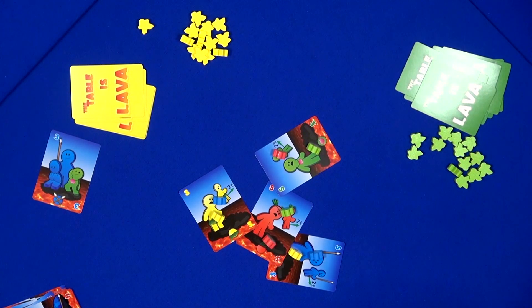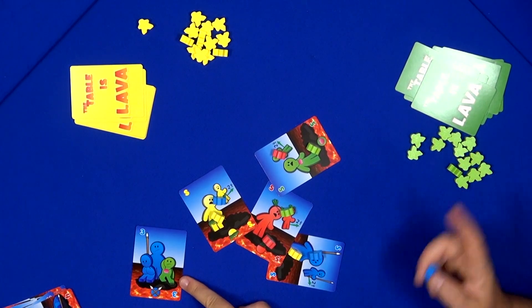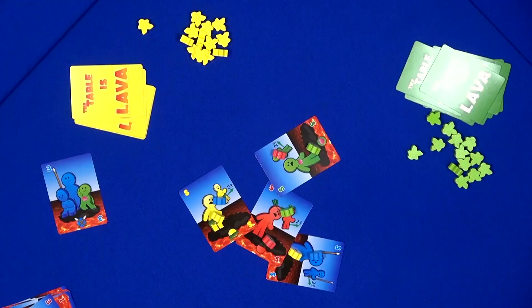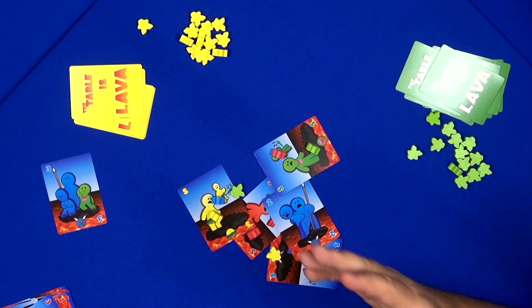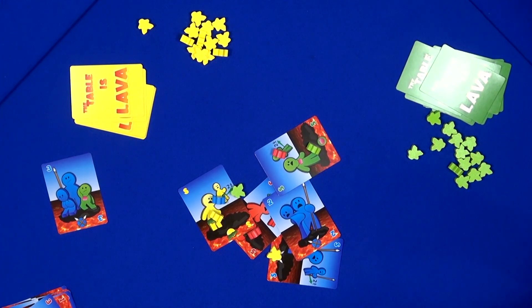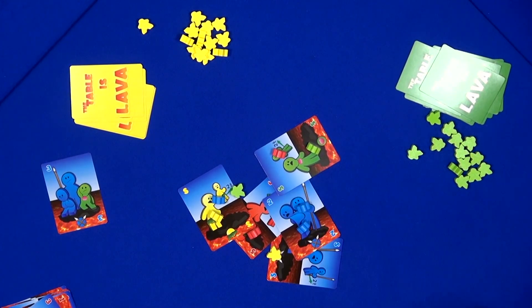Then you get to use the action of the card — I could put two of my meeples on this card, plus a green meeple. But since I didn't land it right, nobody gets to put anything. On the next try using the flick, I landed it but knocked my own guy off into the lava. This other guy is halfway into the lava but still hanging on. Because I'm touching cards, I can do my action and put two more meeples on this card.